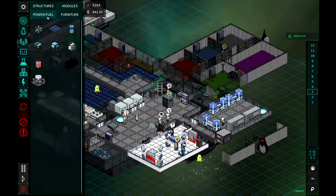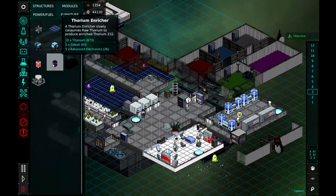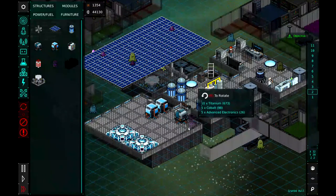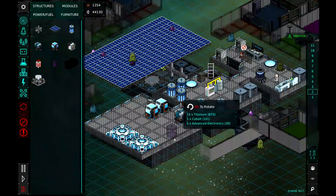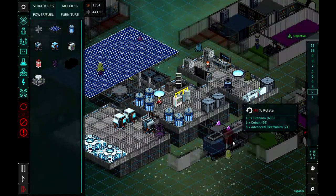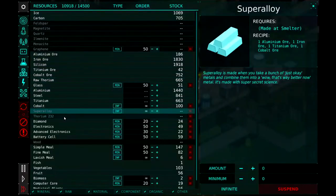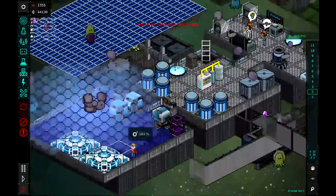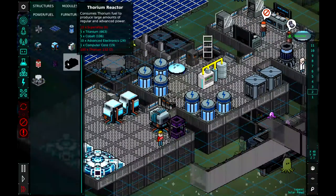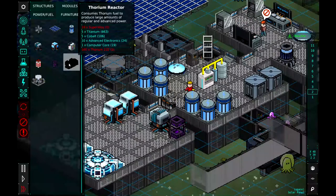The other thing we need to look into building is the thorium enricher. I got that research — it takes 10 titanium, 5 cobalt, and 5 advanced electronics. Let's go ahead and put that down here. Hexal or Loophole is going to come build that, and we can go ahead and start enriching thorium-232, which I believe is the next level of power source. It consumes thorium fuel to produce large amounts of regular and advanced power — and that's where the super alloy comes in. We'll need 100 thorium, so we will start to produce that. I like that — thinking ahead here.